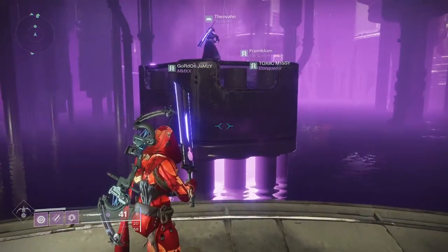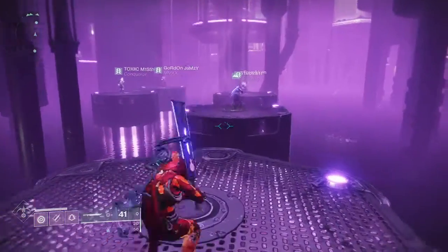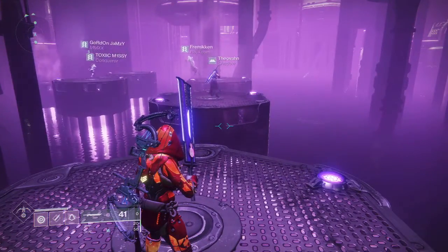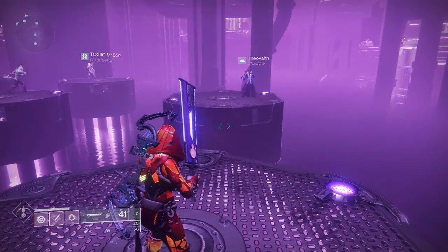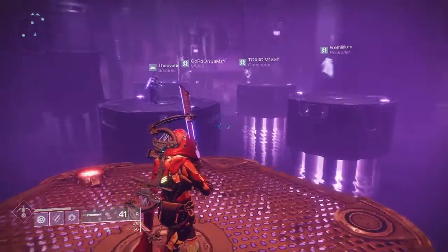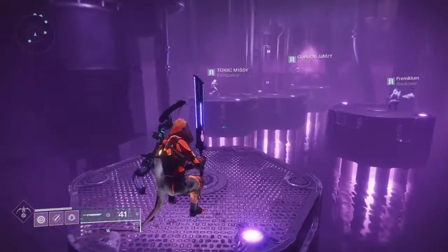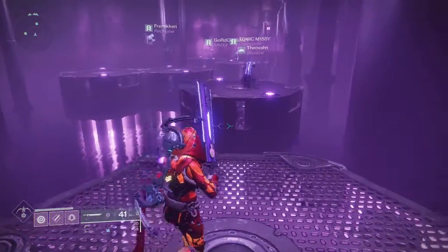You're gonna eventually get to these plates and you're going to want to have one person on each plate and just follow the leader. As you can see I'm following the person in front of me just one at a time. So just line up when you get to the area and then go in that same order that you lined up in. It should be straightforward, just keep following the leader for this one.